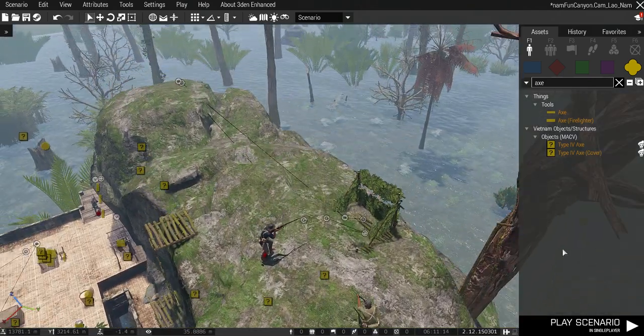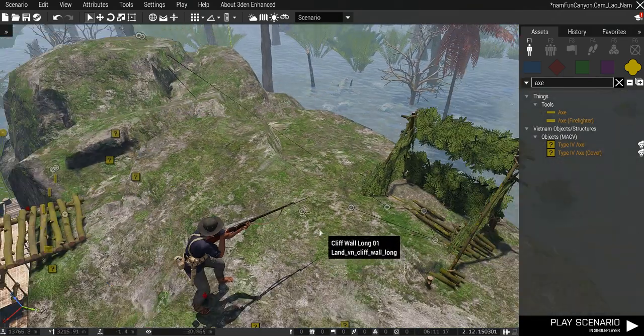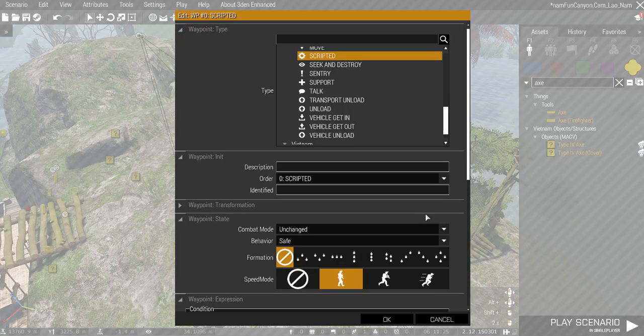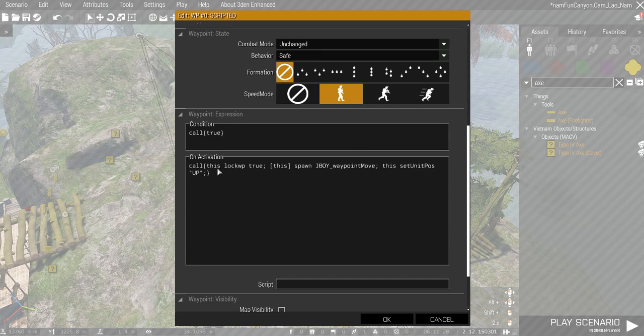This guy up on top has some waypoints — scripted waypoints that call my script. They lock the waypoint and then call my script, which uses play action now to force a movement. That movement will be slow, medium, or fast based on the waypoint. So as a mission maker, it's relatively simple to create these and have them move slow or fast, and you can control their behavior — behavior safe and all that good stuff.